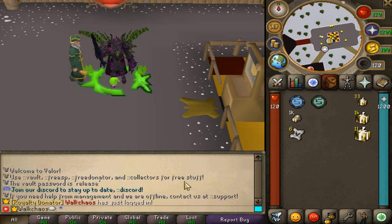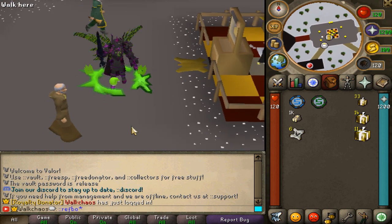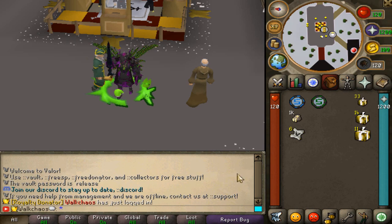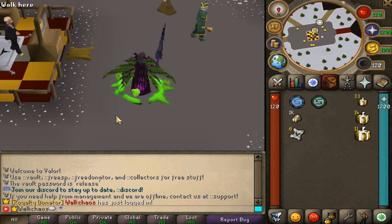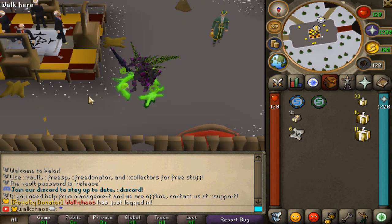For example, the release date code isn't valid right now, but all the lovely codes will be available in that interface on launch. As a little sneak peek, you'll be able to get a Tier 5 weapon, over 300 mystery boxes, free donor rank, collector benefits, and so much more — all for free.